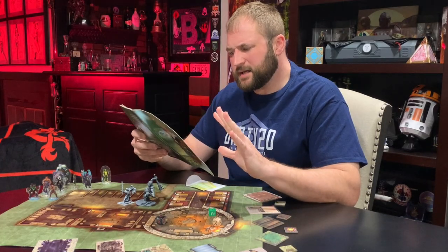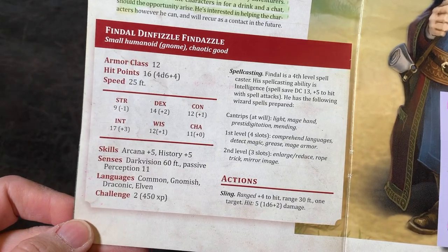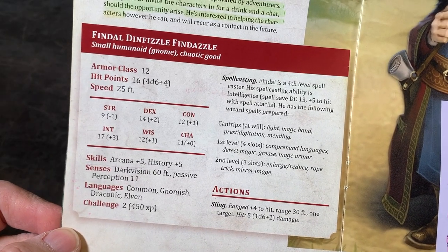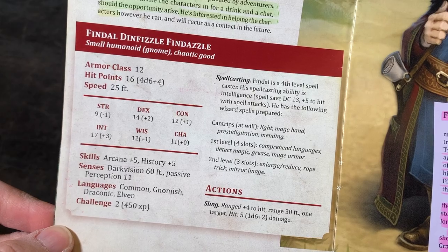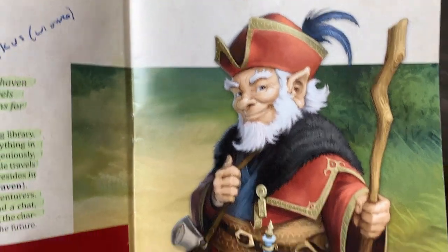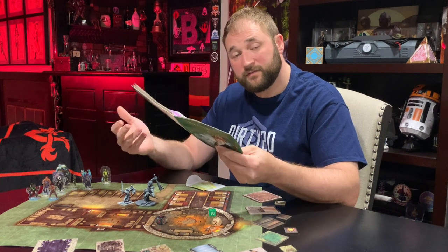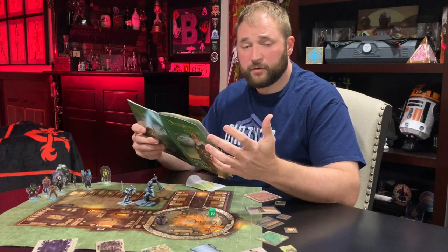I also like this because it's a huge time saver for the DM — everything is already created, you just need to reference this. In here I have how he's introduced to the party, his behavior, his personality, his stat block, what he's carrying, and his spells. On the other side I have his secrets, what the players know, and what the players can find out if they start talking to him.